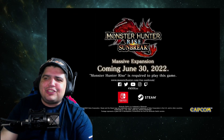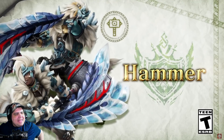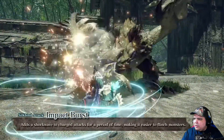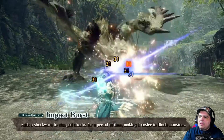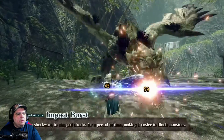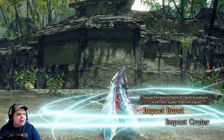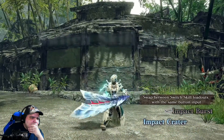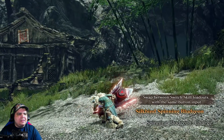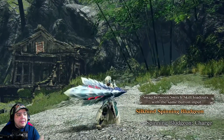Man, the hammer just straight-up stole the hunting horn move! Alright, let's look at this. The first is the impact player — adds a shockwave to charge attacks for a period of time, making it easier to flinch monsters. So that's the shockwave, boom. Straight out stole stuff from the hunting horn. Boom — spin to win. Swap between — same button, that's kind of cool.